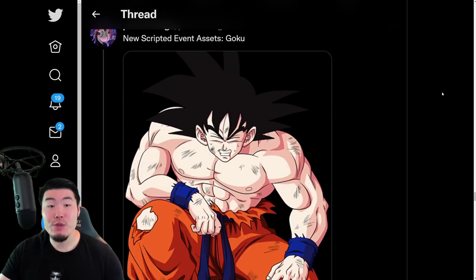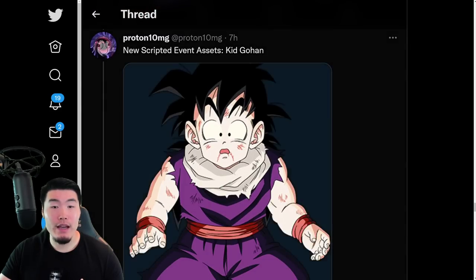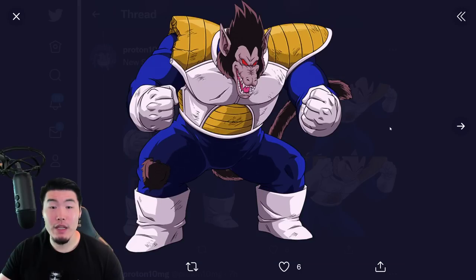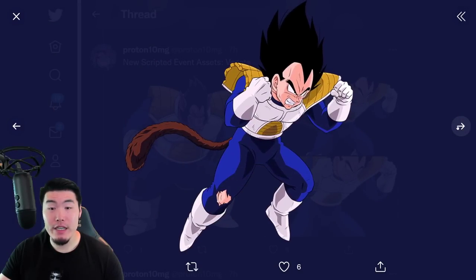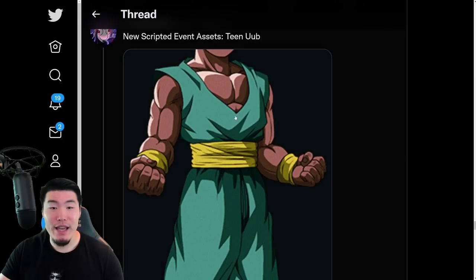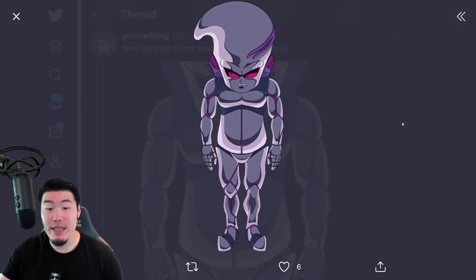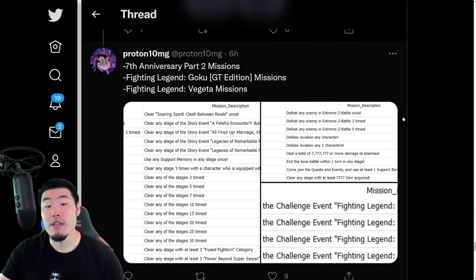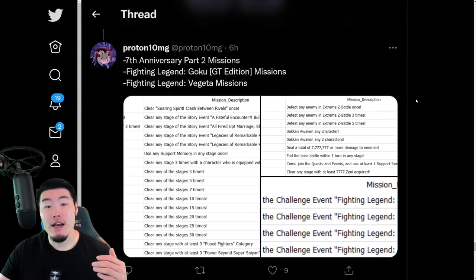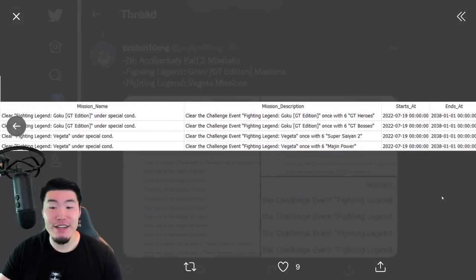After that, we have a few new scripted event assets — basically story assets and stuff like that. We have a Goku, a Kid Gohan, a couple of Vegetas — Grade 8 Vegeta, and then just a Vegeta with a tail and without a tail. And then we have a Teen Oob and the Larval Form Baby that was updated. And also some missions for Part 2, along with the new missions for the GT Legendary Goku event and the Legendary Vegeta event.